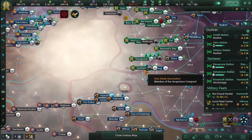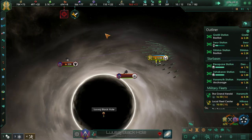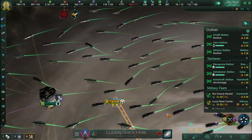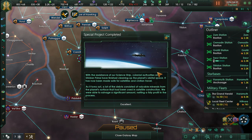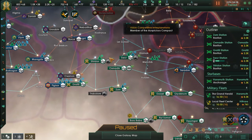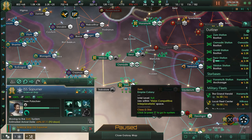Hello everyone and welcome back to Stellaris: The Ancient Relics DLC. As you may remember from our last episode, we were almost done. This is another voiceover because the audio was not recorded for the microphone. We are at the end of the war with the Kalasen Republic — there goes an event where we have successfully cleaned the debris around the planet, and we got some extra 500 minerals, which are pretty useful.